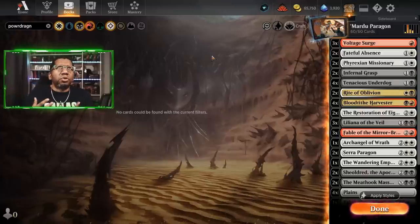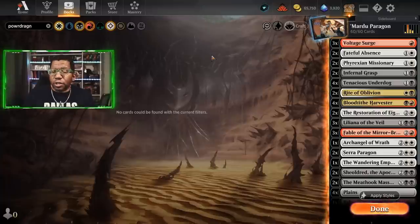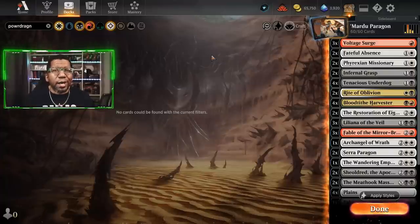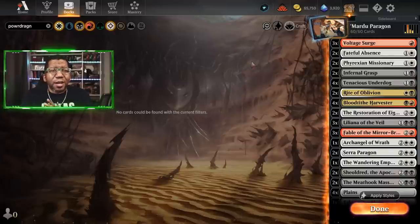The fun thing about what Mardu has available right now is we're able to do pretty much whatever you want. We can do recursion, have flyers, play planeswalkers, and have a lot of removal. You kind of have to pick and choose how much of each you want and see if you can fit it all together — and this list is trying to do all of it.